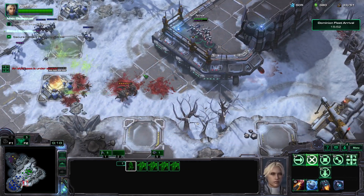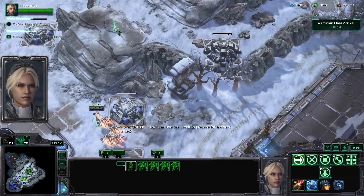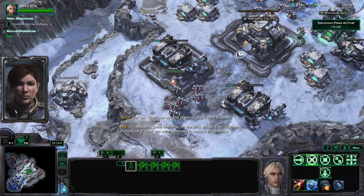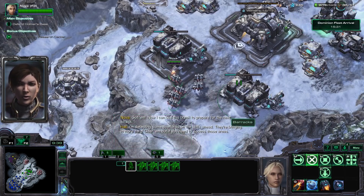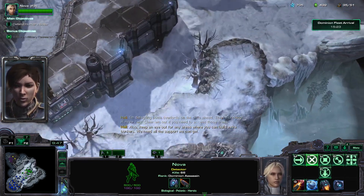A bit out of range. That got close. They got one — that's not good. Now I can use this break to prepare for the next attack. I'm detecting overlords on the cliffs ahead. They're bringing in more Zerg. Clear them out if you need to access those areas. Also keep an eye out for areas where you can build extra bunkers — we need all the support we can get.